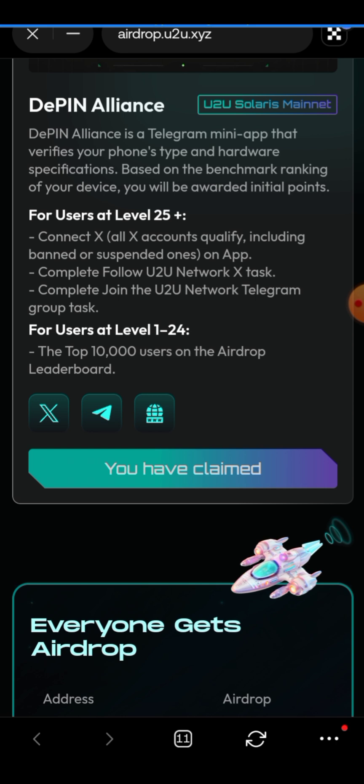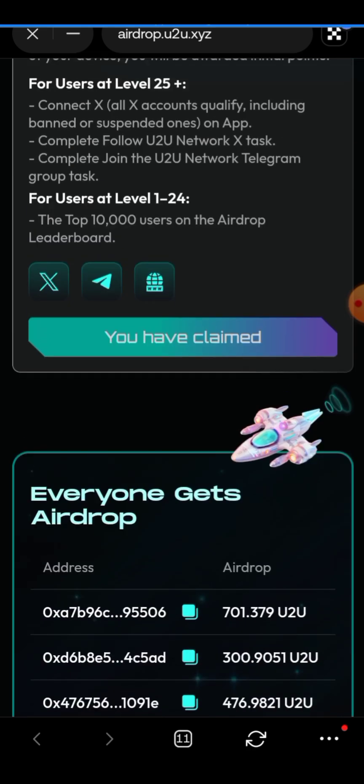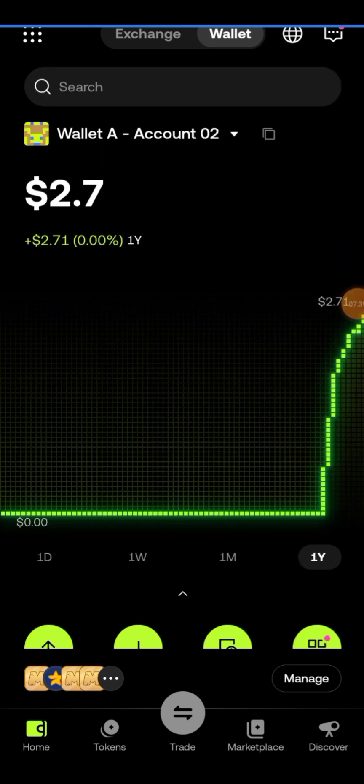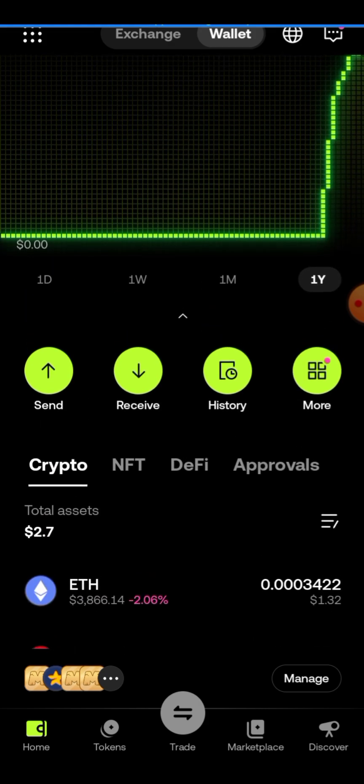Scroll to the very last project which says 'DPin Alliance' — that's where you claim. It will say 'You have claimed.' The eligibility criteria is Level 1 to 24, which represents the top 10,000 users on the leaderboard. I'm one of those people and I claimed my 697 U2U tokens. Just click 'Claim' and it claims automatically. However, when you go back to your wallet you might not see it immediately, because U2U hasn't been fully added to OKX yet — so you'll need to add it manually.